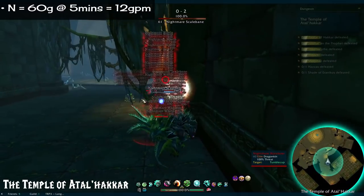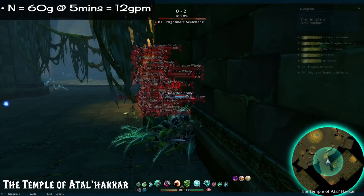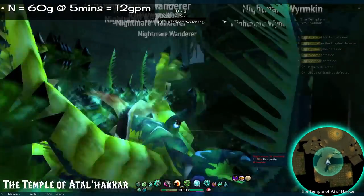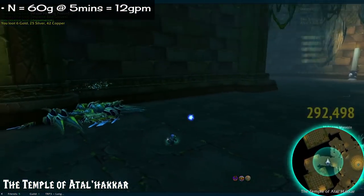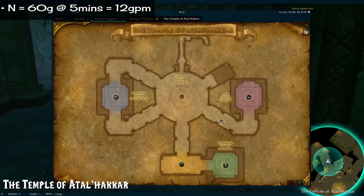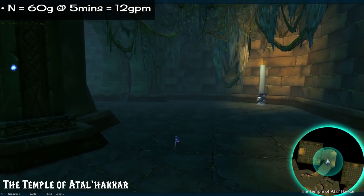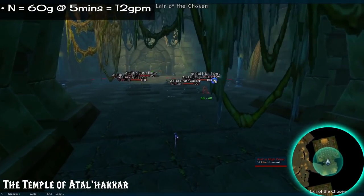Number 20: The Temple of Atal'Hakkar. 60 gold in 5 minutes. Another short and sweet little dungeon full of various dragons, undead, and more dragons. Certainly a neat lore dungeon though, involving Hakkar. This instance is amazing for skinning, since almost everything in it is skinnable — I highly recommend it for that.